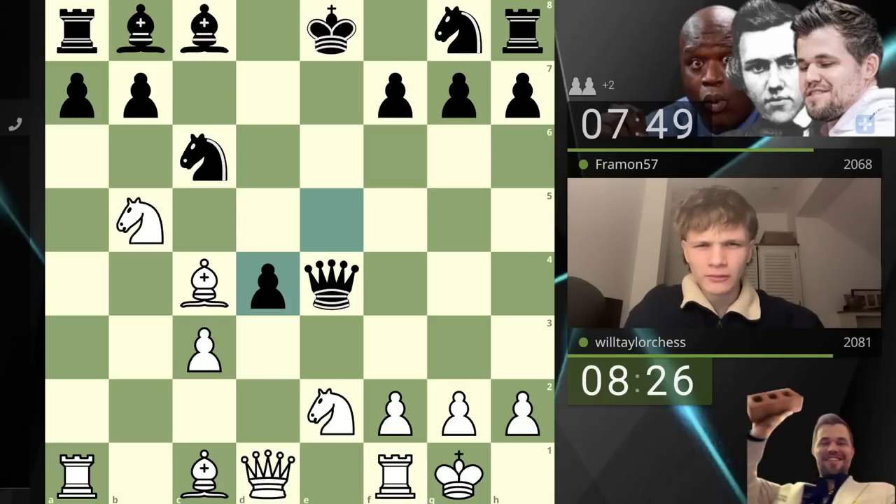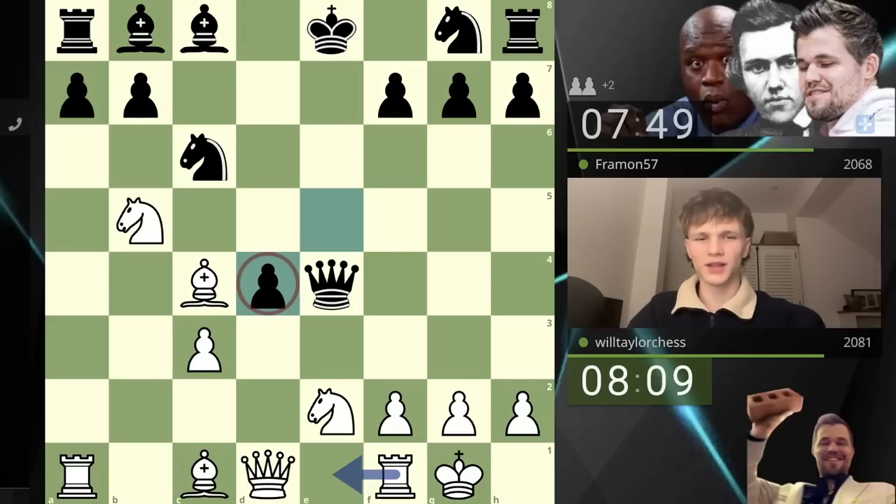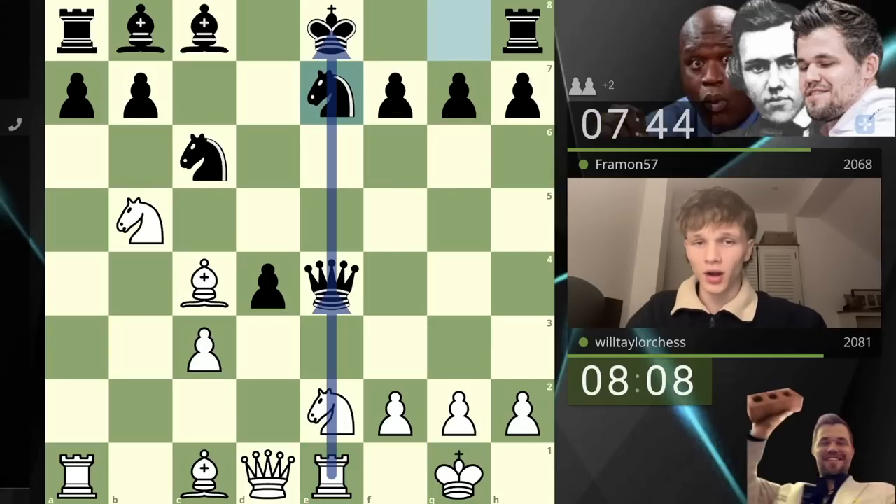They take on d4 — that cannot be a good move. I've just pointed out that the queen is on the e-file and the king is also on the e-file, so why would you open the e-file? Surely I just play rook e1 here — I don't want to waste time taking back. Rook to e1, and there is going to be a discovery: the queen is here, the king is here, and my knight will move.